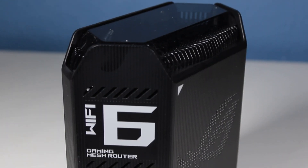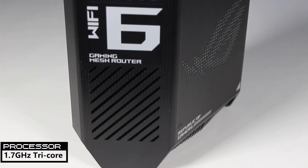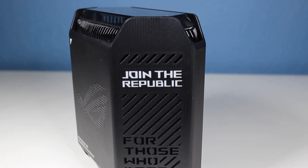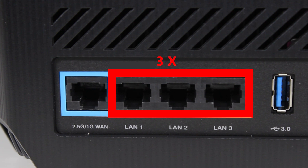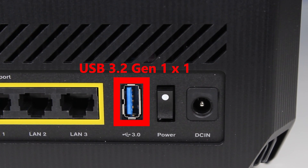As for processing power, each device has a 1.7 GHz tri-core processor and 512 MB of DDR4 RAM. Each device also has four Ethernet ports — one 2.5 Gbps port and three 1 Gbps LAN ports — as well as a single USB 3.2 port.